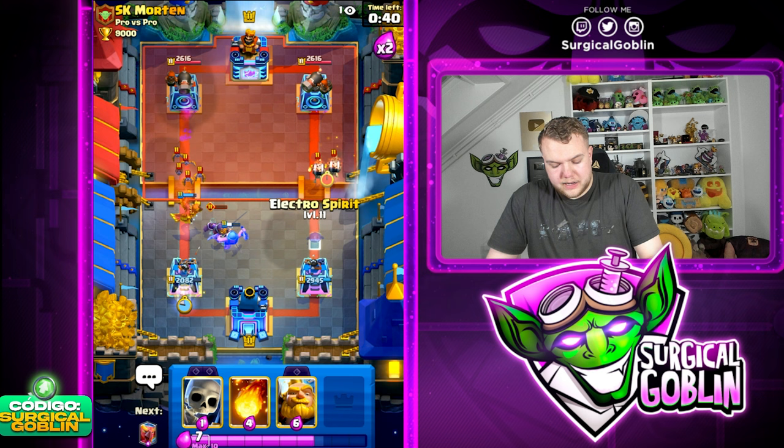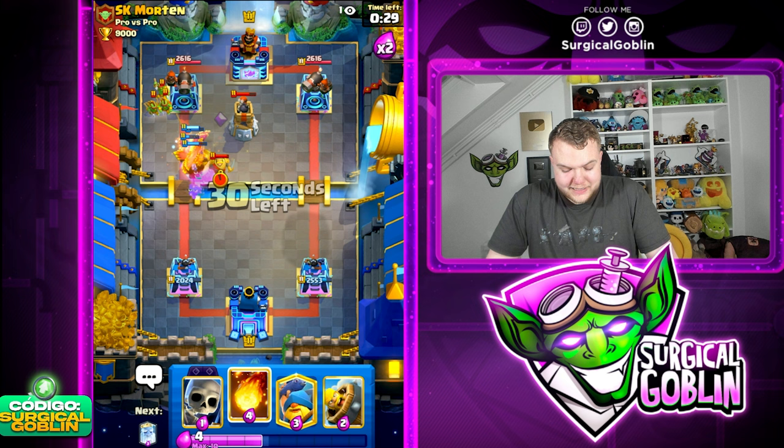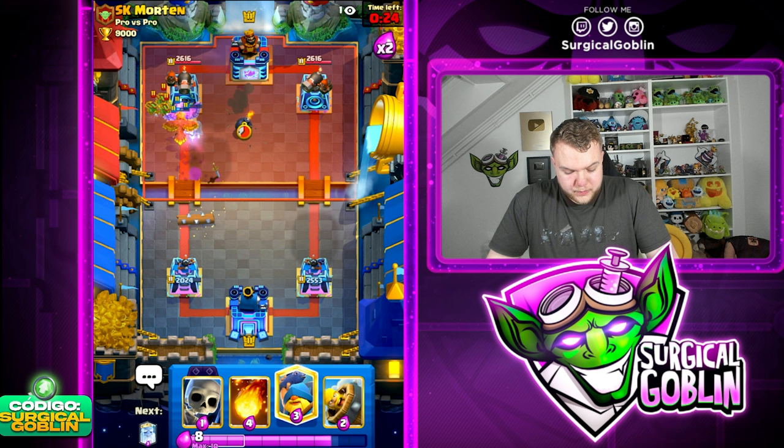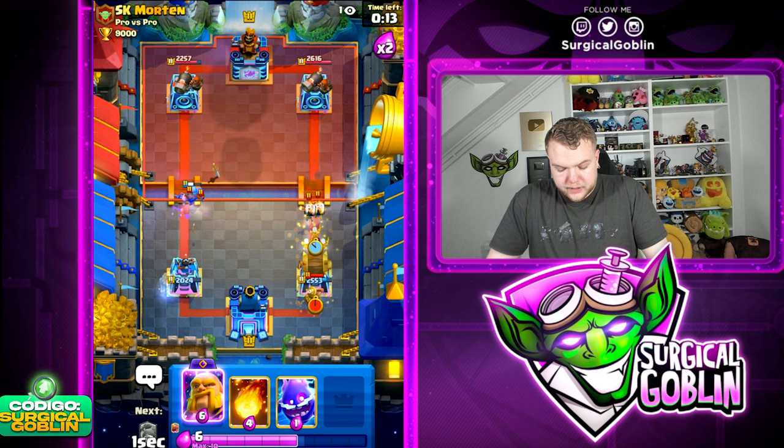I'm guessing he doesn't have a big spell - his only spells are gonna be Log plus Zap. I'm gonna go E-Spirit towards the right side and Royal Giant at the bridge plus another Fenix. We have double Fenix, a Ghost, a Fisherman - looking decent. But the Cannoneer is gonna be insanely good on defense so this might be a really rough one. We still force out the Evo Zap on defense which is really good.